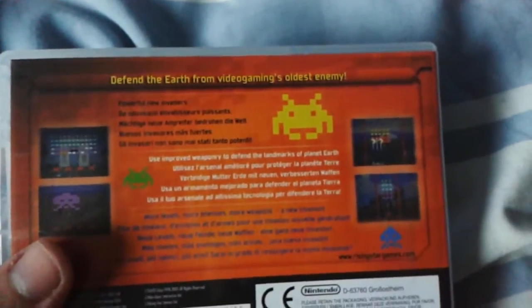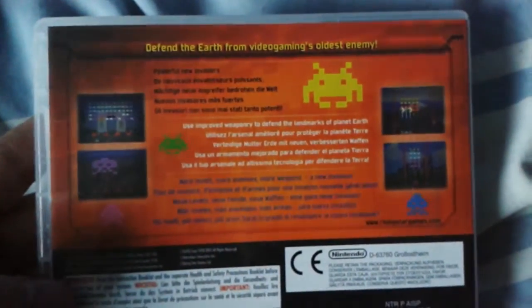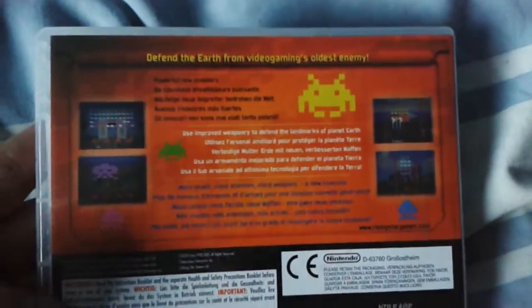You have to find the Earth from video gaming's oldest enemy. But really, I thought video gaming's oldest enemy was made back in 1972, when the Magnavox Odyssey came out. I don't know. The original Space Invaders game came out in 1978, but this is a pretty good remake. I like playing it, and with this game there are two modes.